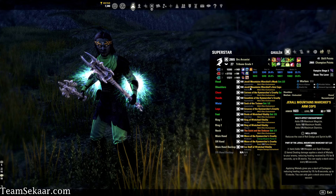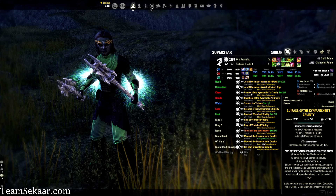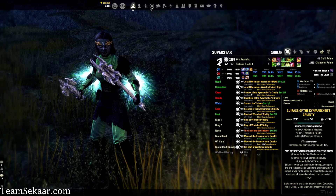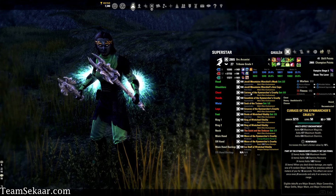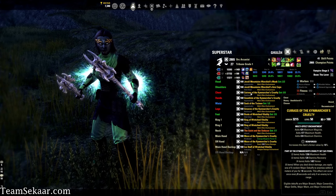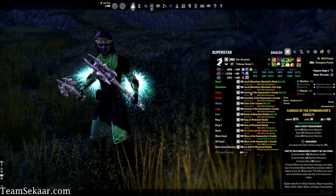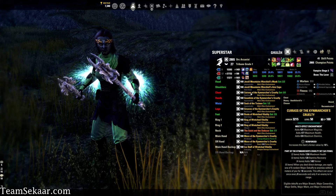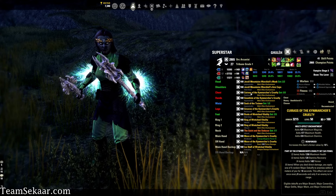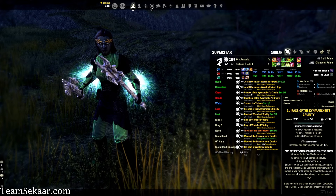This build is going to be kind of toxic when it comes to debuffing your enemies. I've got Kine Marcher's Cruelty on my front bar as a heavy Reinforced chest piece. Kine Marcher's gives you a line of max health, stamina recovery, and armor. When you deal direct damage, you apply one of five random major debuffs to enemies within 8 meters for 18 seconds, once every 8 seconds. Those major debuffs are Major Breach, Major Cowardice, Major Defile, Major Maim, and Major Vulnerability. Between Jerald's reducing healing and Kine Marcher's applying major debuffs, that's actually massive.